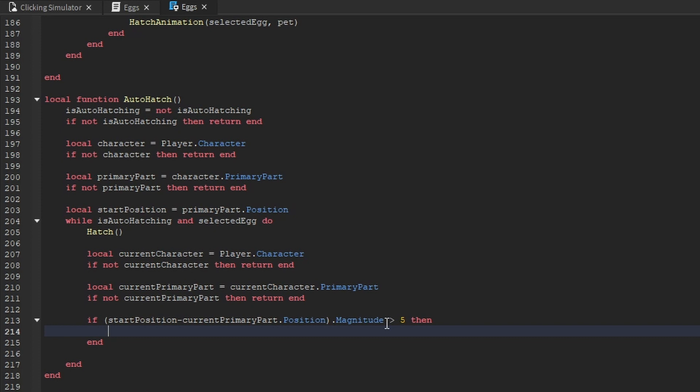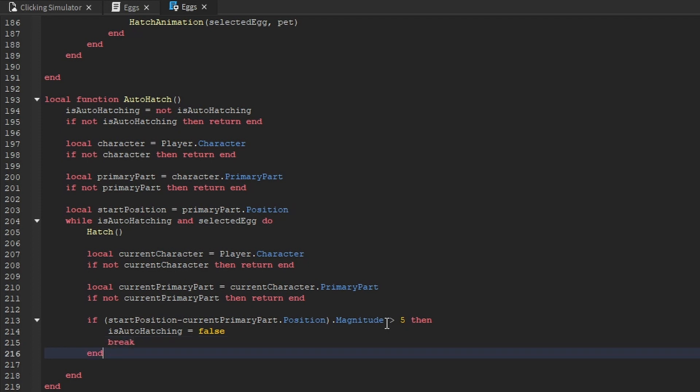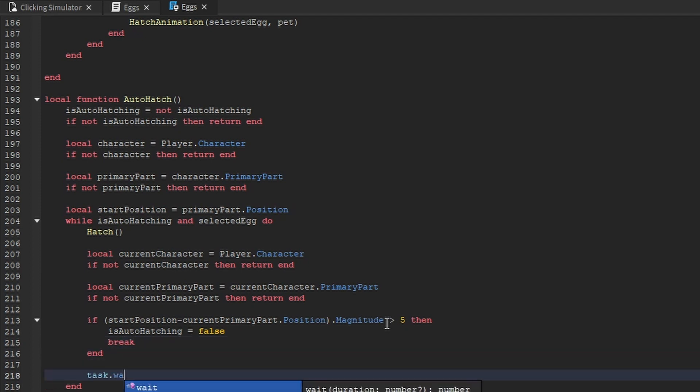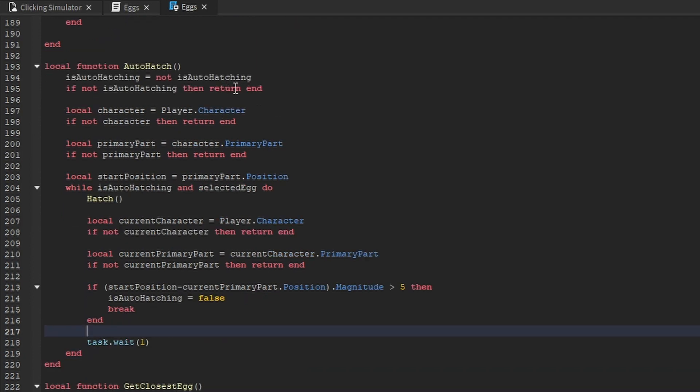We check how far the player has moved from their start position by subtracting the current primary part's position from start-position and getting the magnitude. If the magnitude is greater than five, the player has moved about five studs, so we set is-auto-hatching to false and call break to stop auto hatching. At the very bottom of the while loop, we add task.wait(1) so each iteration waits one second before restarting.